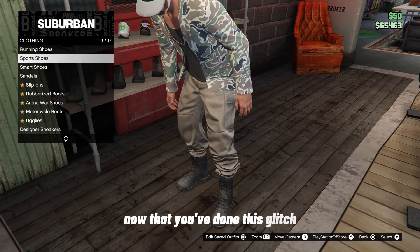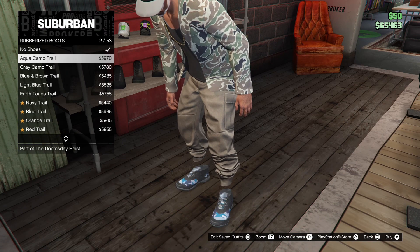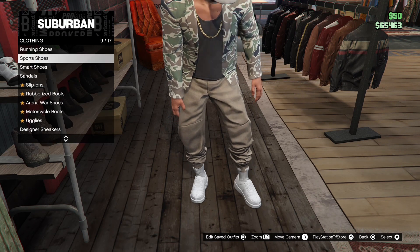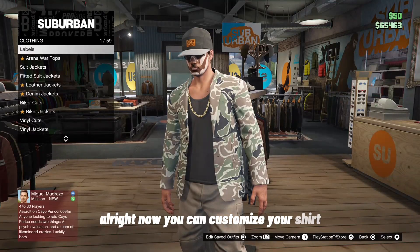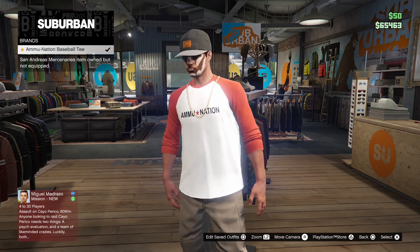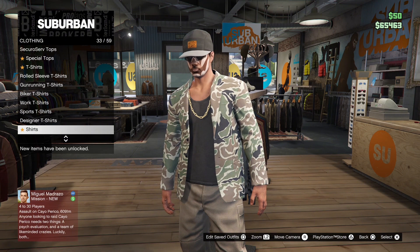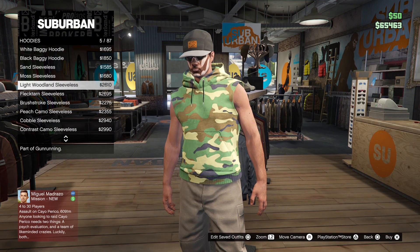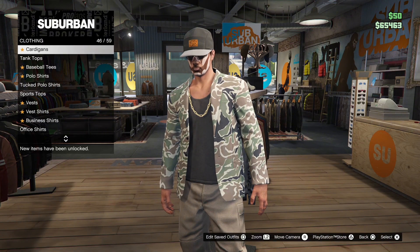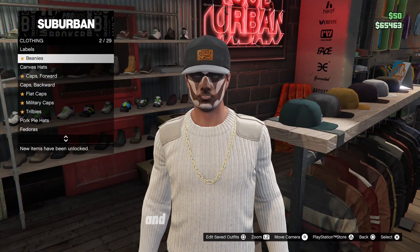Now that you've done this glitch, you can customize your clothes and shoes — pick whatever shoe you want. You can also change your shirt, your hoodie, whatever type of shirt you want. You can also change different hats and different masks too.